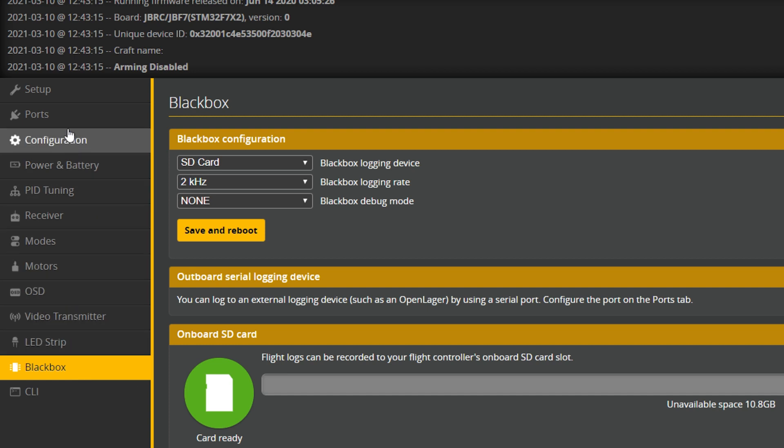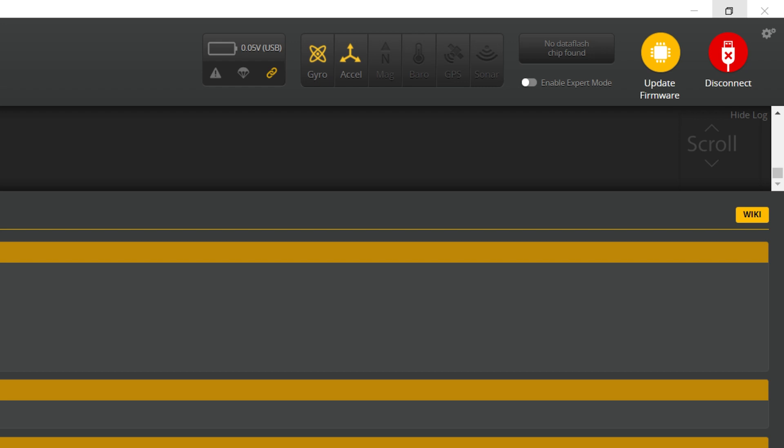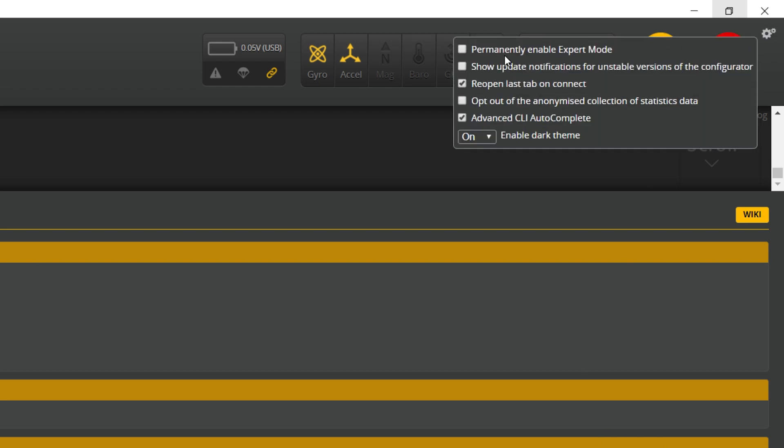Where is my Failsafe tab? Where is my GPS tab? If tabs are missing, go up to the gear icon and enable Expert Mode. I suggest you permanently enable Expert Mode — that will give you back all those missing tabs.